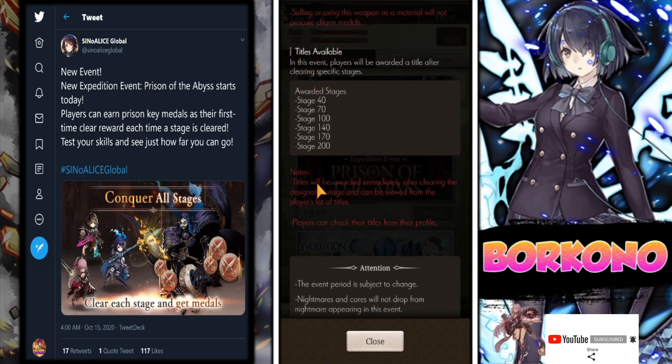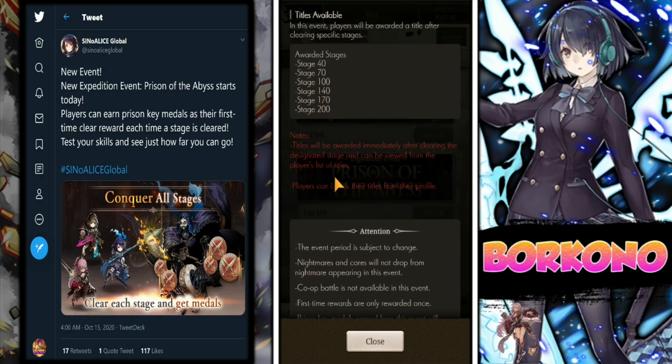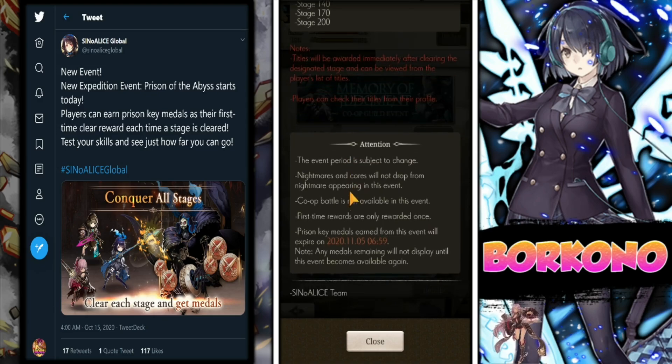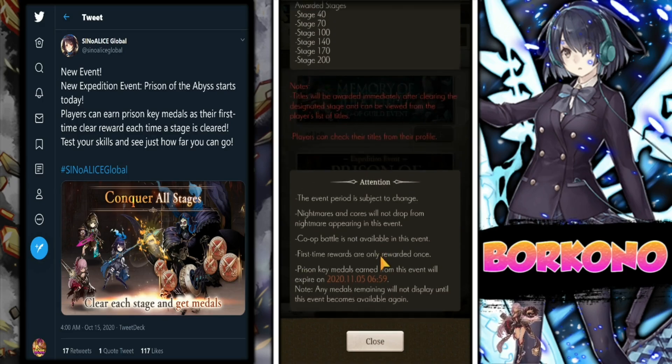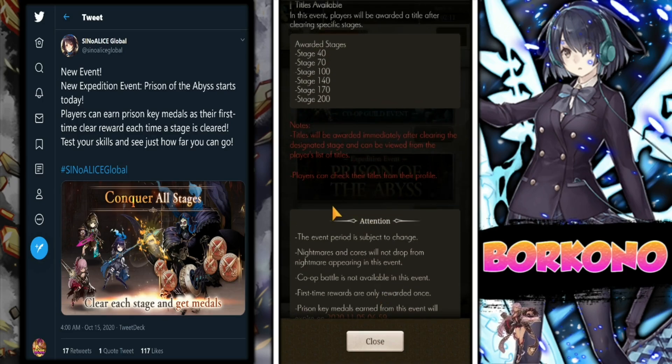We also get titles based on how far we clear. I highly recommend just taking your time and not burning out, because there's a lot of content they added. It's not just a prison event — they also added all of the story for Active Hatred, which has a pretty interesting story. The event ends November 5th at 06:59, not November 6th. Players can check their titles from their profile, and titles will be awarded immediately.